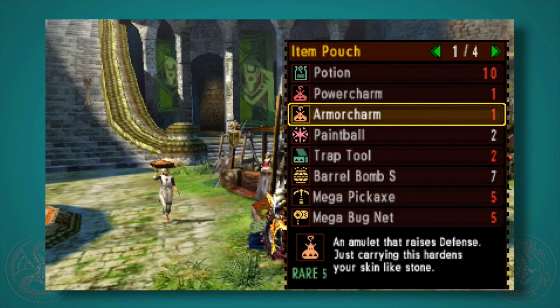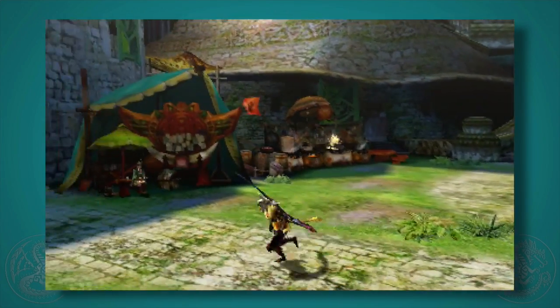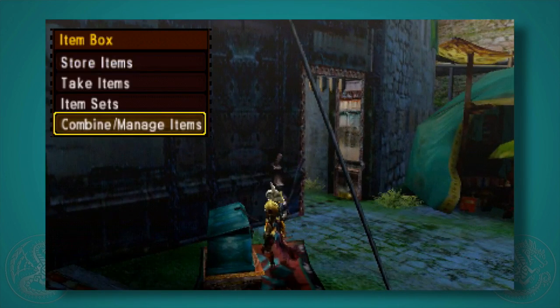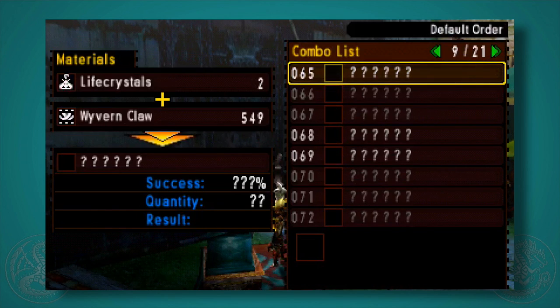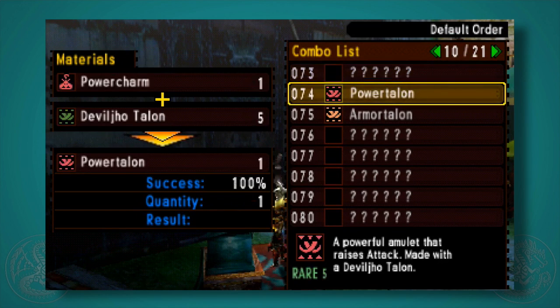Once you bust into high rank, you actually have to go all the way up to Village 7 if you want to fight a Deviljho, or if you're at HR 4 online you can join another person's room who's hosting an HR 7 Deviljho hunt. Once you get to Deviljho, you're going to be able to get his talon.